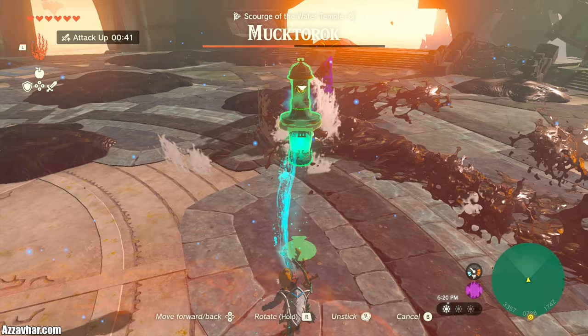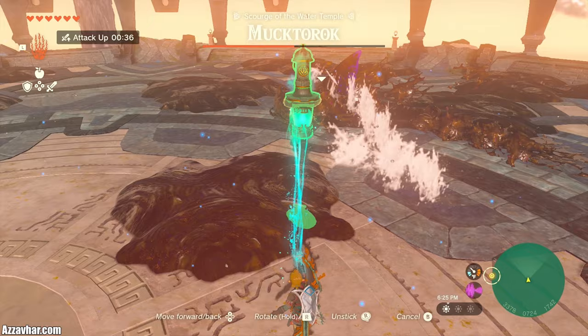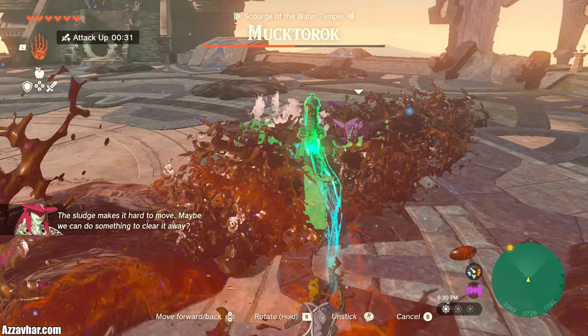If you do have it, you could also choose to use a Zonai Hydrant. I find it quite useful to attach a battery to a Hydrant, then turn the Hydrant on and use Ultra Hand to just move the Hydrant around the arena. This will clear a lot of sludge, and you can also use this water to attack the shark.